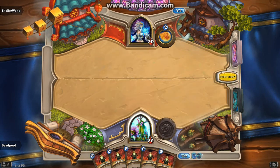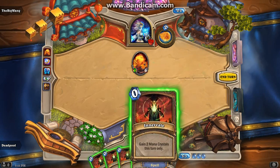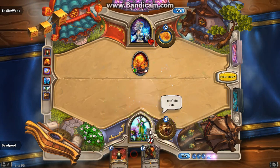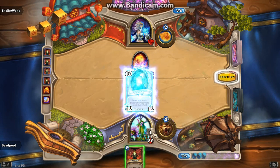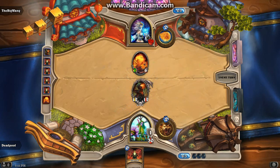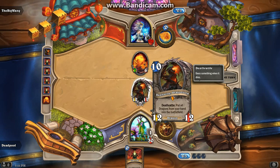When you draw more Innervates you're just going to hit them in the face. Then you draw Deathwing Dragonlord and play him. If you don't need to use all your Innervates, don't use them - then play Dragonlord. You'll get more Deathwing Dragonlords, so when this one dies all the Dragonlords in your hand will come out.